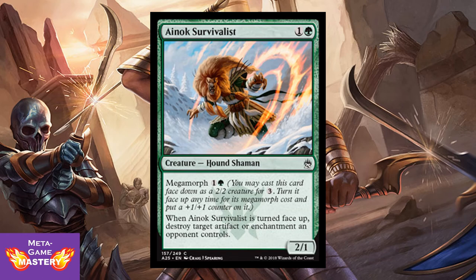Ainok Survivalist is 2 CMC, 1 colorless and green, for a 2/1 Hound Shaman with Megamorph. It's morph, but you get a +1/+1 counter. When Ainok Survivalist is turned face-up, destroy target artifact or enchantment an opponent controls. So you get Naturalize and you get a 3/2. That sounds pretty good.